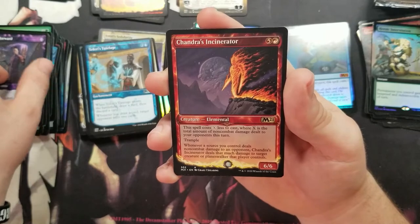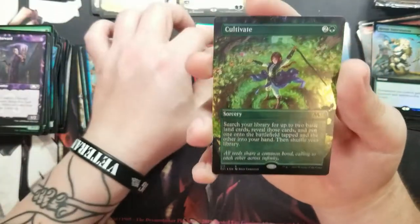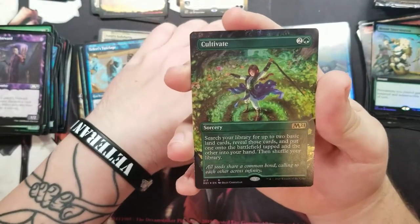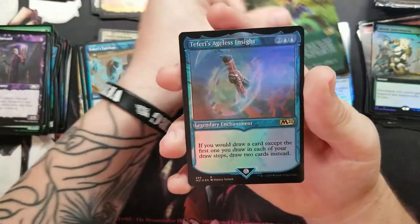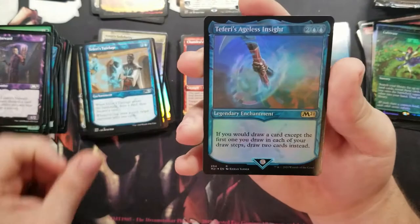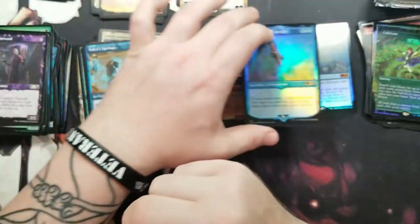Got an Inniaz the Gale Force, a foil Cultivate — nice! And then a Two Faeries Ageless, that's pretty cute and quirky.